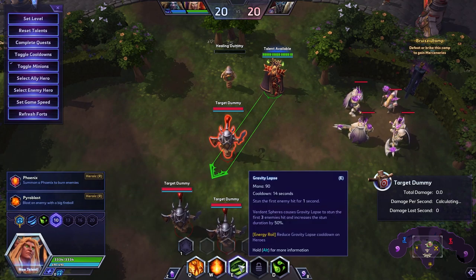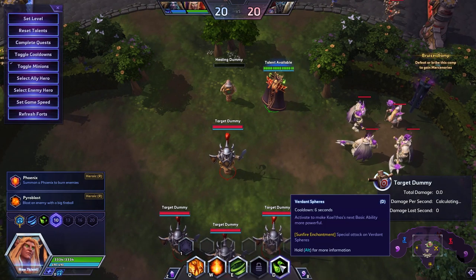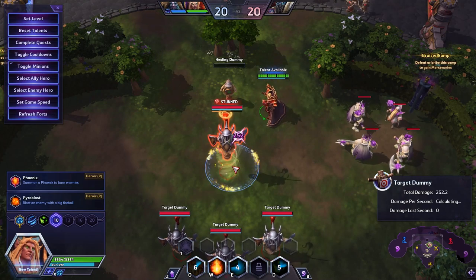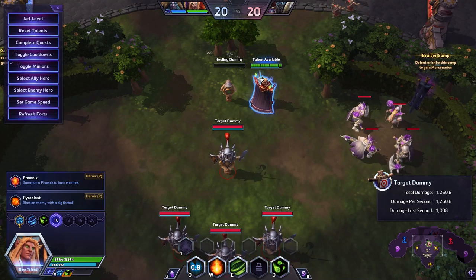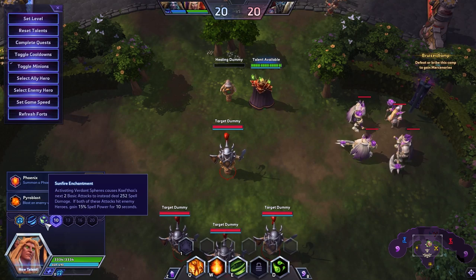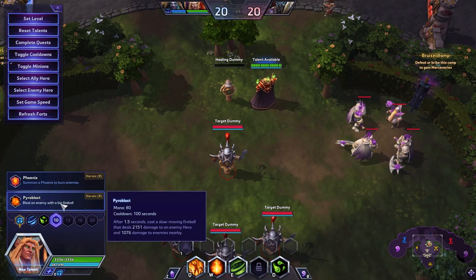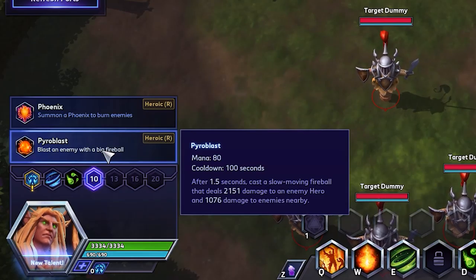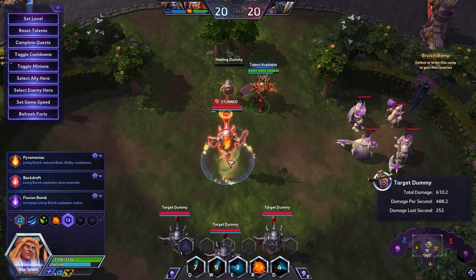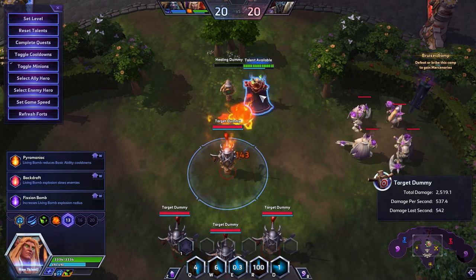In most cases, I'm juicing up my Gravity Lapse as people are going to be diving me. So we'll hit our Verdant Spheres and throw our Tornado. We can then QW with one auto attack, and we'll get empowered Q with 15% spell power, empowered W with 15% spell power, and then we'll end that combo with a Pyroblast. So at level 10, we're going to be taking Pyroblast. This obviously takes 1.5 seconds, but after that it'll do 2,000 damage to one target, and we increase that damage by 15% because of those two basic auto attacks.